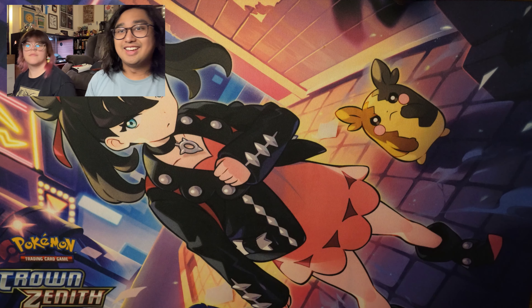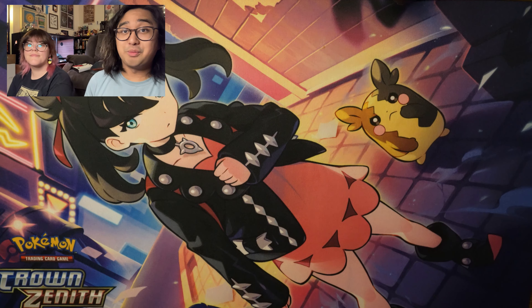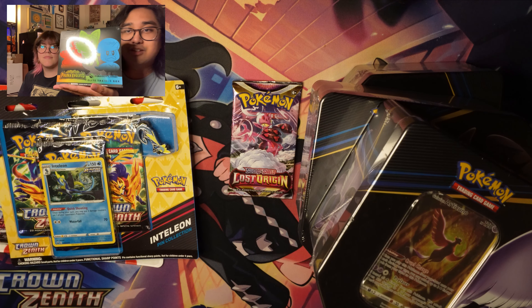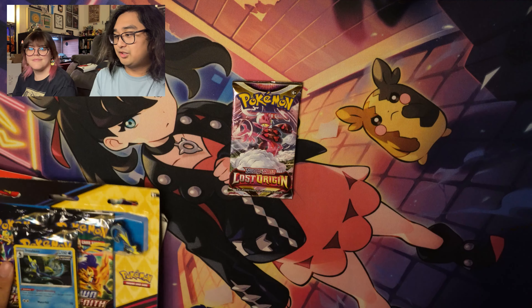Today we're opening one pack of Lost Origin, three packs of Scarlet and Violet, three packs of Crown Zenith, three Crown Zenith tins, and two boxes of Scarlet and Violet Paldea Evolved. I'm going to give you some Crown Zenith, open up some Scarlet and Violet, but before we do that, let's see what's in this Lost Origin.